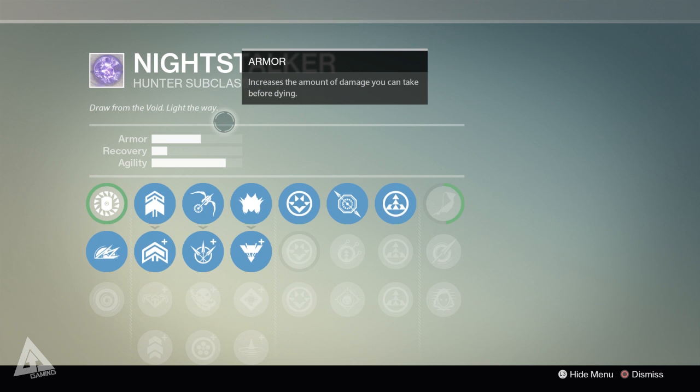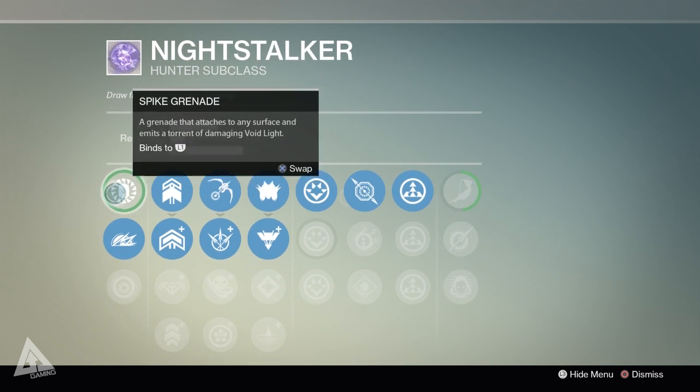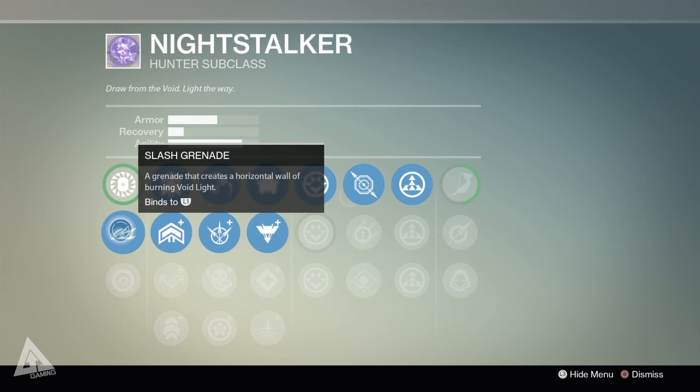Starting off with grenades, in the first slot you have the Spike Grenade — a grenade that attaches to any surface and emits a torrent of damaging void light. The Titan actually has one of these too, so there may be some similarities across the classes.